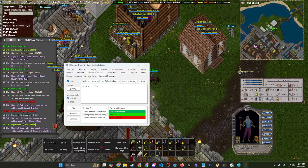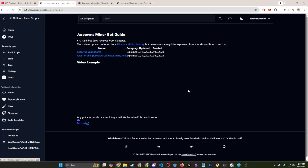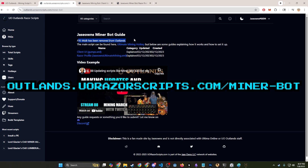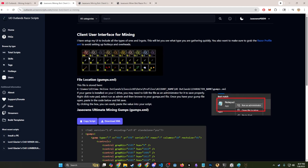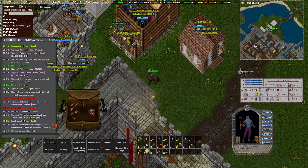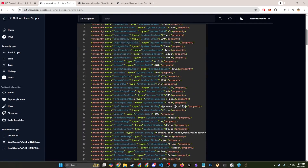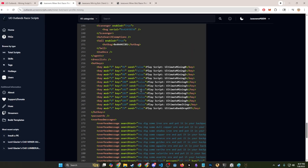One thing we did in a previous live stream was make a gatherer, and I posted that script as an auto miner on the website. If you go to outlands.urrscripts.com/minerbot, note that the 'move from outlands' command has been removed, but this script still works. There's a client gump showing an example of the counters — that's what the counters section is. And there are also razor profile gumps that include all of the hues and messages related to digging.